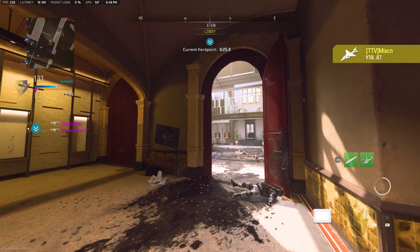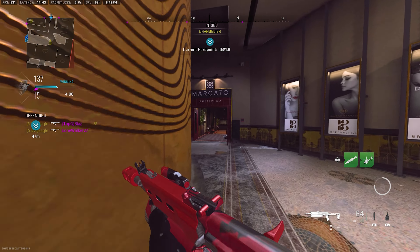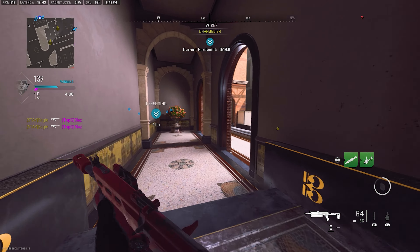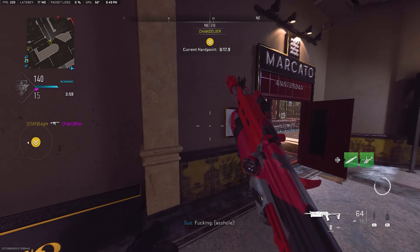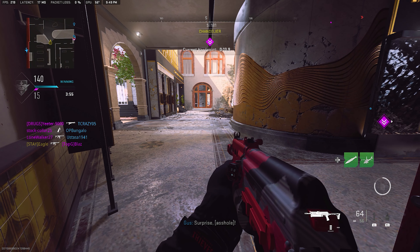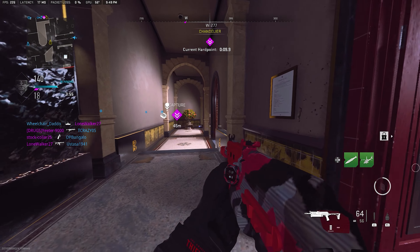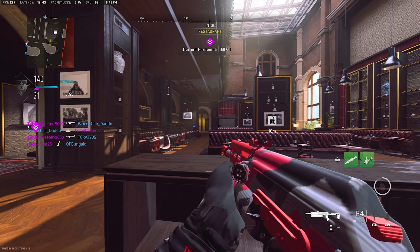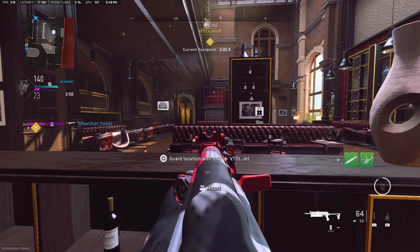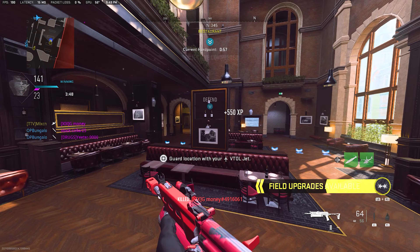Target's marked, requesting fire mission. Copy. Longboat 3-1 is on station, ready for downfall. Enemy personnel at the hardpoint. Hardpoint compromised. Secure the hardpoint, relocating. Stand by. Enemy personnel at the hardpoint. Hardpoint relocated, secure the target area.